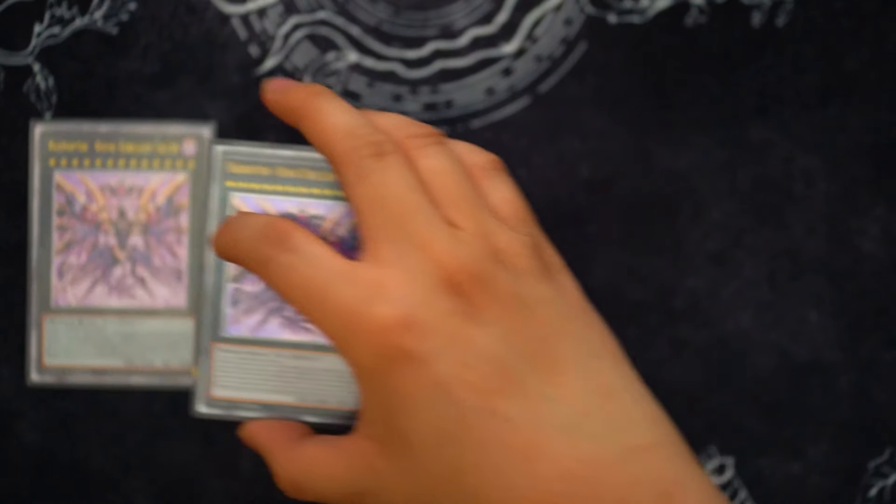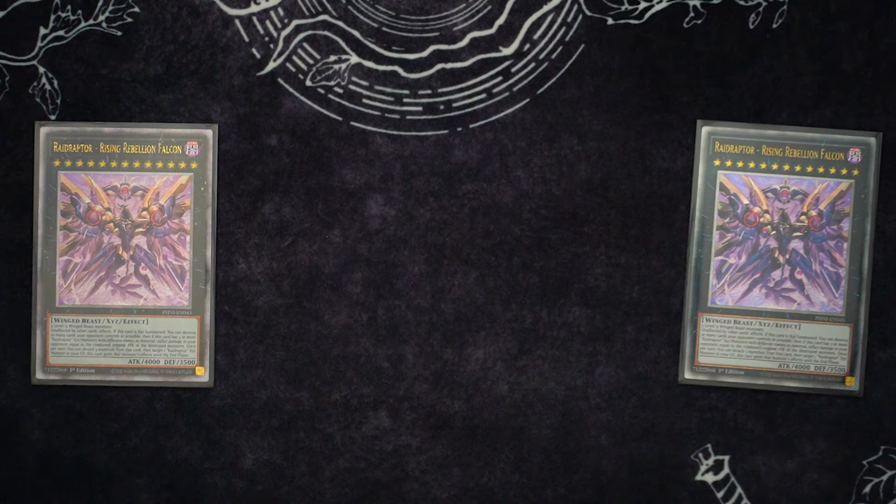Moving on to the extra deck, we're of course playing two of the new big birds in town — we're playing two Rising Rebellion Falcons. This card is insane. It's a complete board wipe for your opponent's field, and you get to burn them for the monsters you destroy. Most of the time it's going to be 5300 attack because of the stuff under it — you're adding the rank 5 XYZ, the new one, and it gains all the attack off of it. It has another effect where once per turn you can detach three materials, target a Raid Raptor XYZ in your graveyard, and it gains that effect until the end phase. You could detach three and activate Force Strix's effect to add a card, but you technically don't need to unless it's a super grindy game.